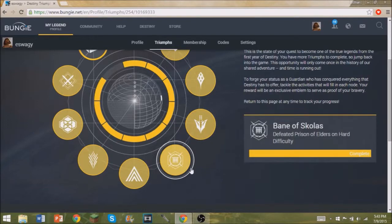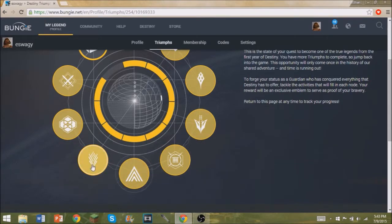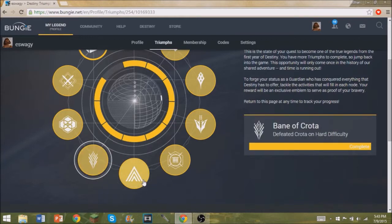Then you have to defeat Skolas on Hard Difficulty, which is basically the level 35 Prison of Elders — you just have to beat that. Next you have to defeat Atheon and Crota on Hard Difficulty, which should not be hard now. It's really easy to do those.